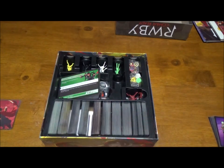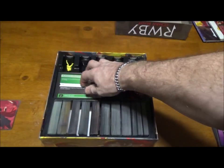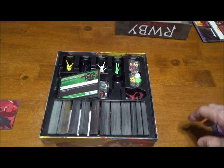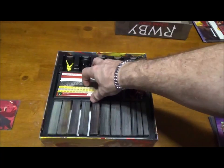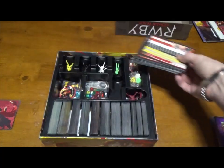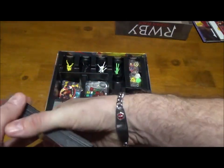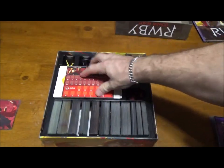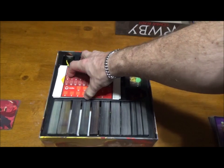The foam core dividers are about a quarter inch thick so they do take up space, but they make it easy to find what you're looking for. Another concern: unsleeved, all the objective cards from the game fit in the little slot perfectly with the scrolls on top. Once you sleeve them, the extra handful from the add-on stuff makes them stick well above the slot, so I may have to trim this down a little to make those fit properly so the scrolls sit flush. As it is, the scrolls are going to sit way up — maybe about an extra scroll and a half too tall.